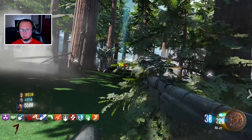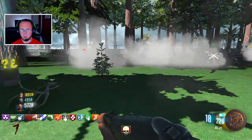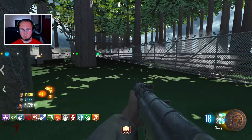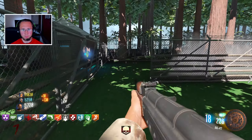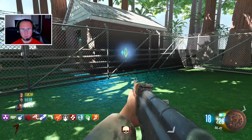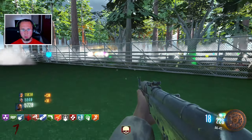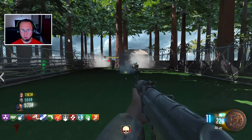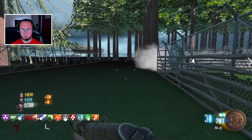Coming out to where you guys are. That thing's kind of ugly, isn't it? I don't like the fact that the Panzer is just a normal zombie. Pack-a-Punch is in that shed right there. I just got another three Pack-a-Punch drop — I meleeed into it.